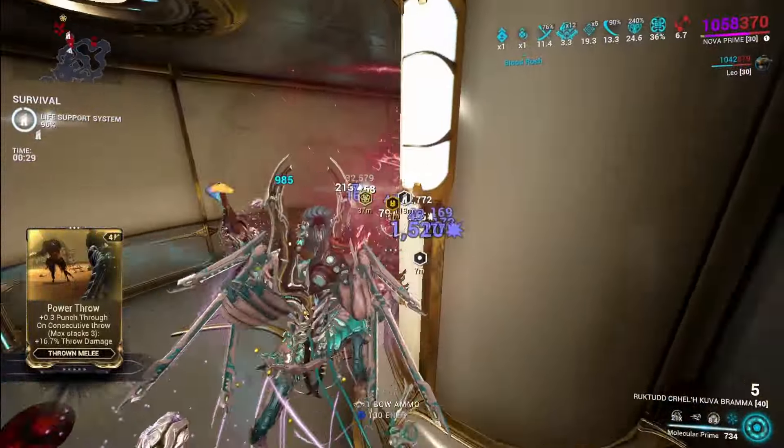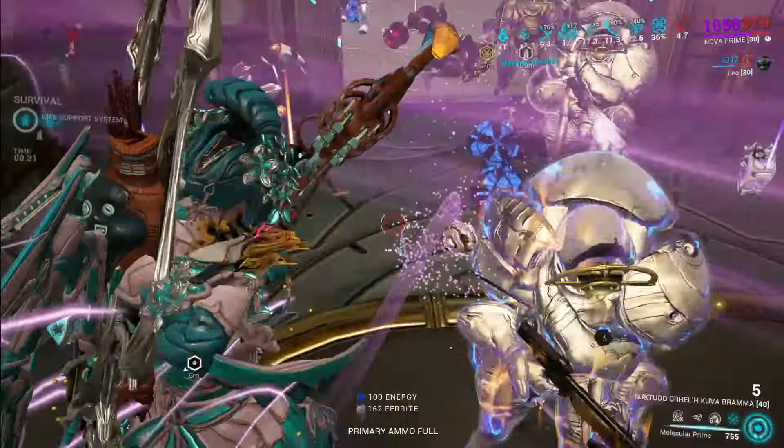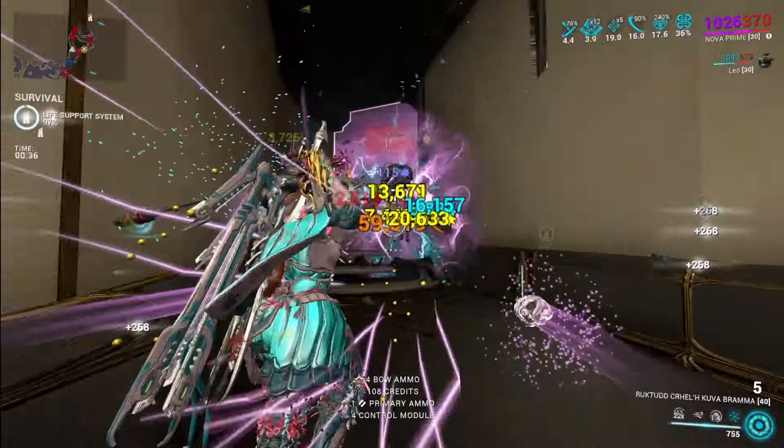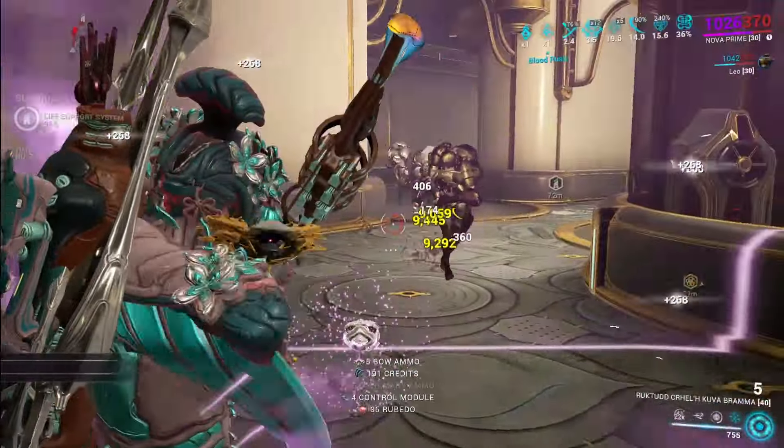The augment for this ability will give you a 50% movement speed buff after teleporting through the wormhole for seven seconds, but the movement speed buff does not scale off strength.